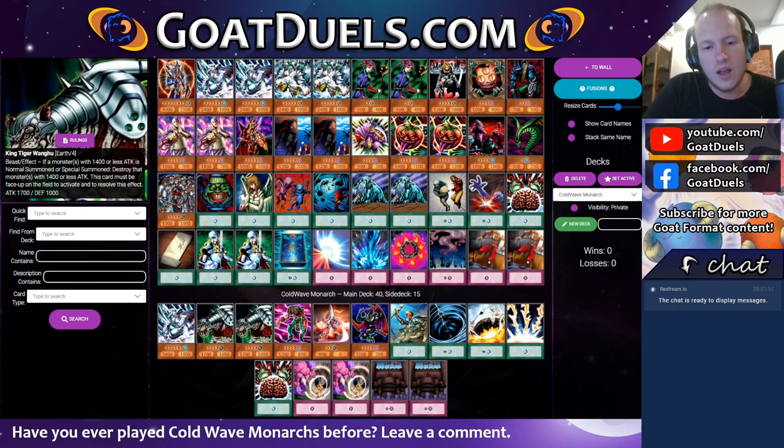King Tiger Wangu is another card I want to talk about. Goat Control, believe it or not, I think is making a little bit of a comeback — it's kind of this niche anti-meta choice with Golem Sentries and Creature Swaps. Goat Control can be a rough matchup for us: Creature Swap is pretty good against us, Scapegoat is pretty good against us, Metamorphosis is pretty good against us. So I wanted something to attack Goat Control. You could do King Tiger Wangu, Azura Priest, or even Chain Disappearance. Personally, I like King Tiger Wangu as that floodgate that attacks for 1700 against Goat Control.